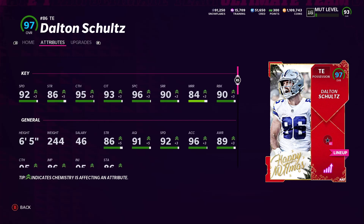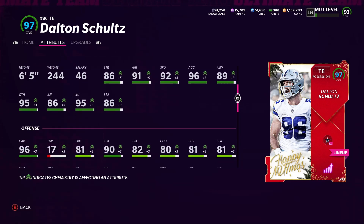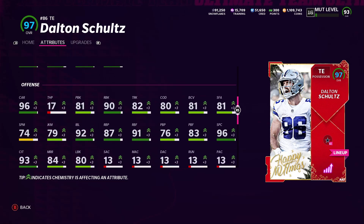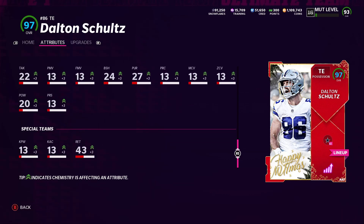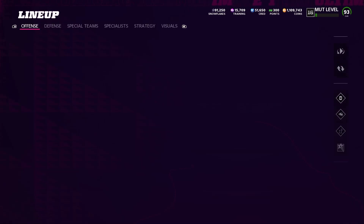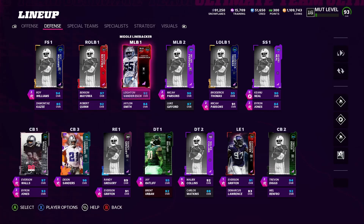For Dalton Schultz's attributes: 92 speed — take away the strategy card boost and he'll have 91 speed, which is still very good. 86 strength, 95 catch, 93 catch in traffic, 96 spectacular catch, 90 short route, 84 medium route, 90 run block. 89 awareness, 86 jumping, and 95 catching overall. Without the Stocking Stuffers strategy card he was actually a 94 overall, and CD Lamb was a 96 overall.